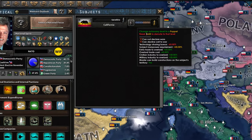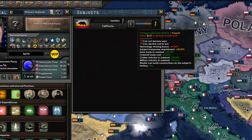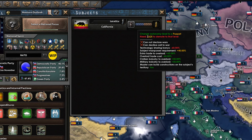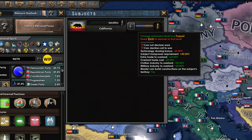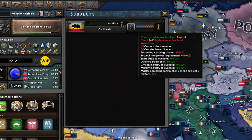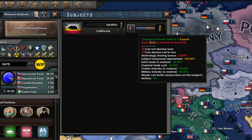In Millennium Dawn, you will be unable to core annex territories. Only through puppeting and annexation will you be able to get core territories. This is important to keep in mind if you plan to do a lot of expansion and want to get full power over your new territories. This is locked behind the Together to Victory DLC, so keep that in mind if you do not have it.